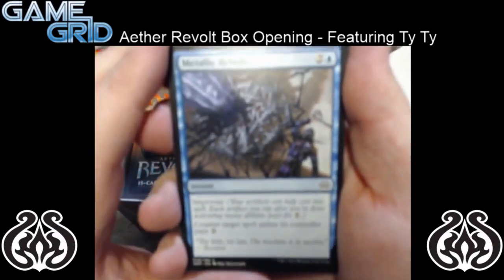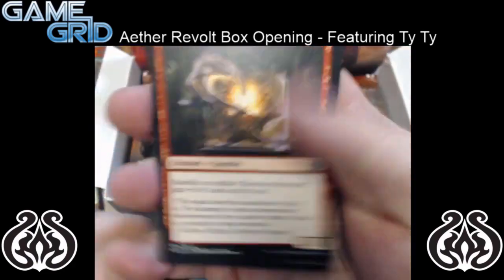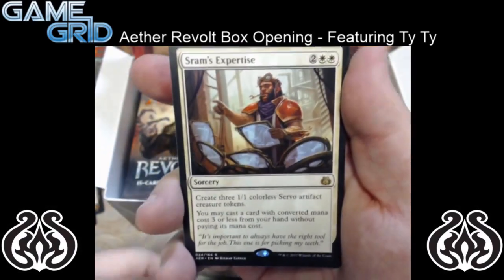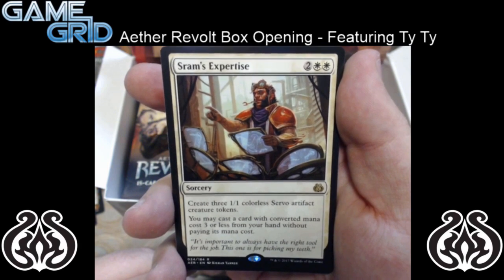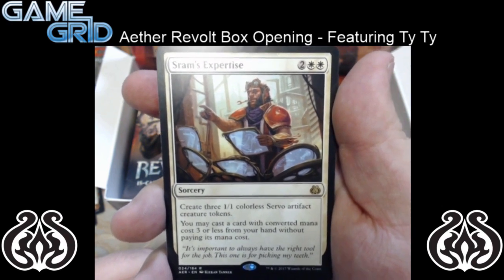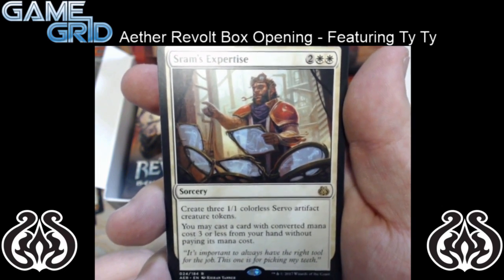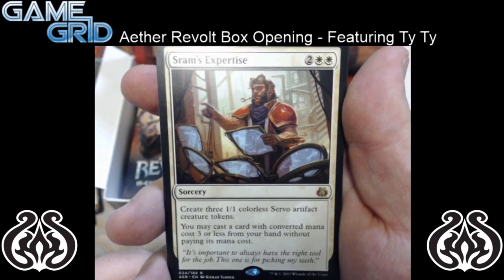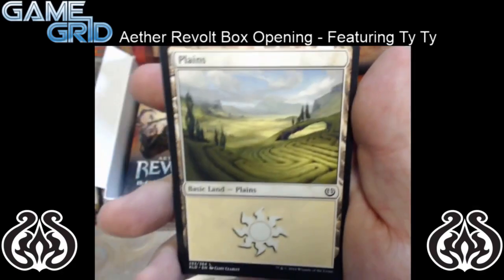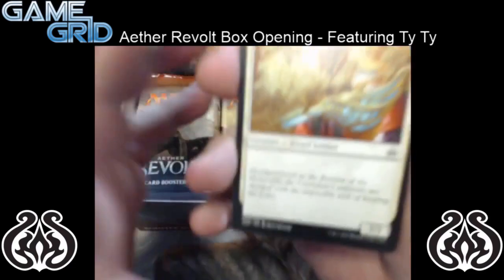That third or fourth pack in was insane — Jhoira and a Mechanized Production. Let's go ahead and just skip to the uncommons. So we have Ravenous Intruder, Trophy Mage, Pima Aether Seer. And we have Sram's Expertise — it's a 4 mana sorcery: create 3 1/1 colorless servo artifact creature tokens, and you may cast a card with converted mana cost 3 or less from your hand without paying its mana cost. And we have a foil Implement of Examination. Pretty sweet — and nothing else in there, so let's move along. That pack was awesome — two mythics in one pack!